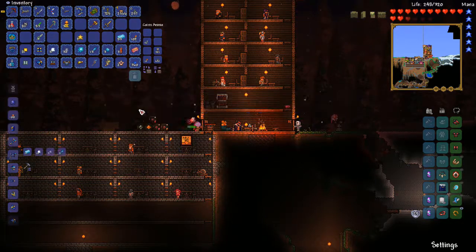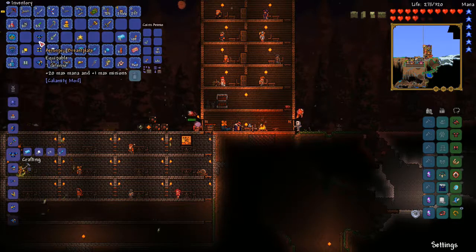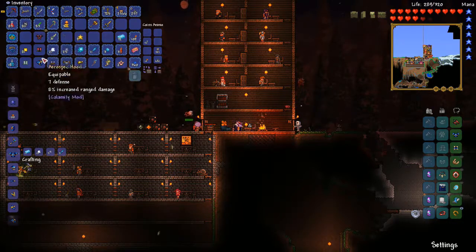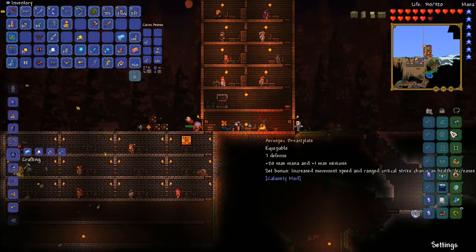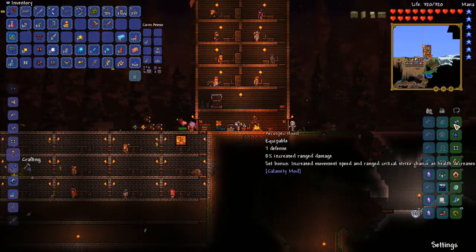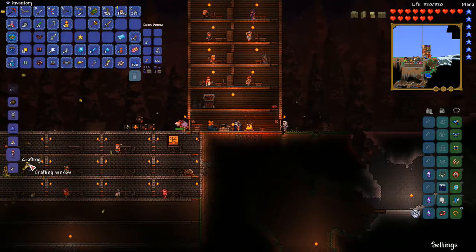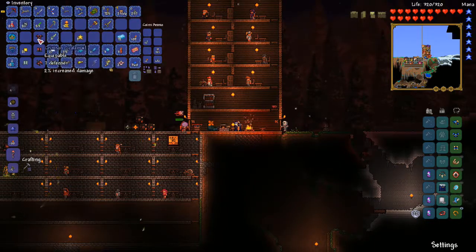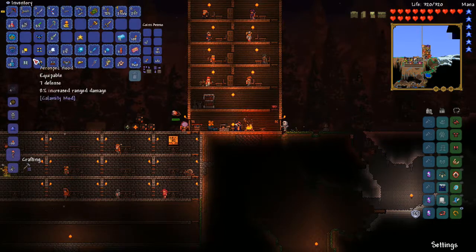We're gonna be making the full aerialite set here. So we got the arrow spec set - let's see. 22 defense, 21 defense. The set bonus increases movement speed and critical strike chance, health decreases... that's good. Max mana, max minion - so that means we can have two slimes - and some more movement speed and percent more ranged damage. The other set bonus is great link help, increases life regen. I mean it's not that spectacular compared to the other set.